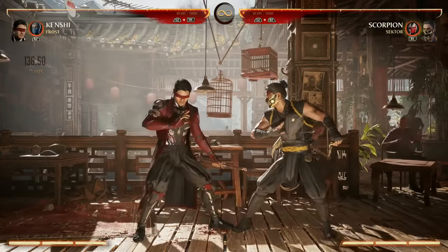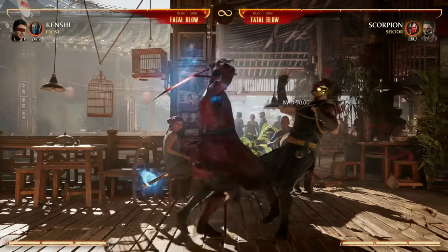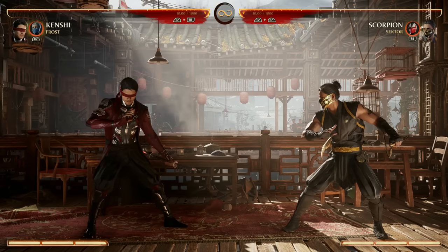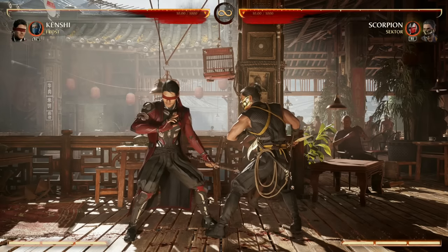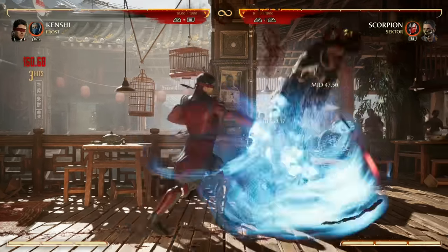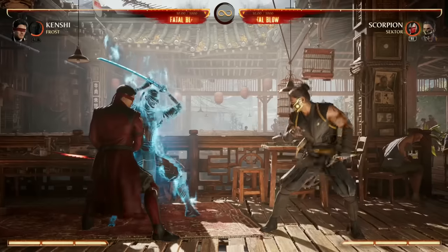We also have 4-4, which is not really a combo starter but a great way to throw your opponent off guard and do 140 damage. Then we have back-2-2, which is also an overhead combo ender. Keep in mind these normals are without Sento — we'll go over more of that later. One of your staple combo starters is going to be your 4-2-2, and the reason why is your third hit can either be back-2 or forward-2.